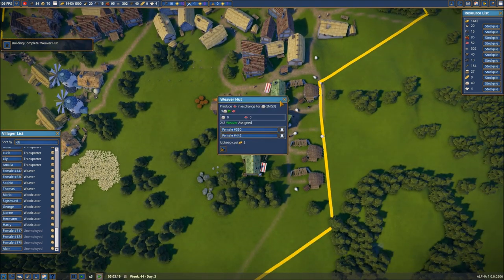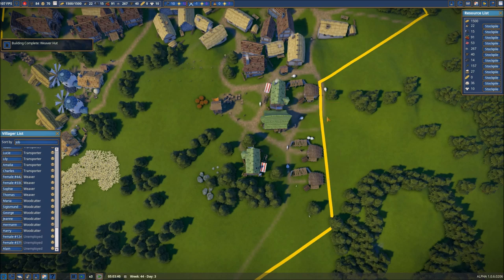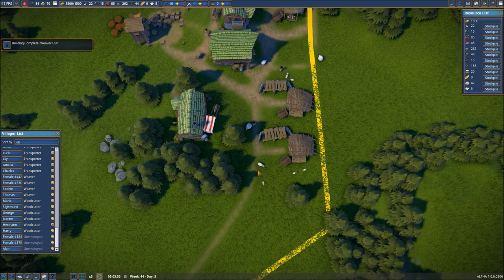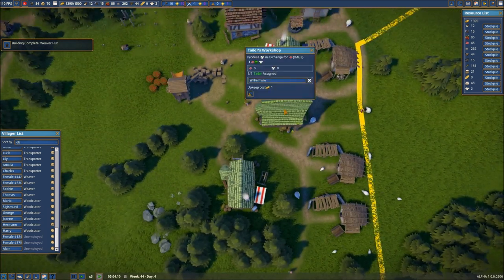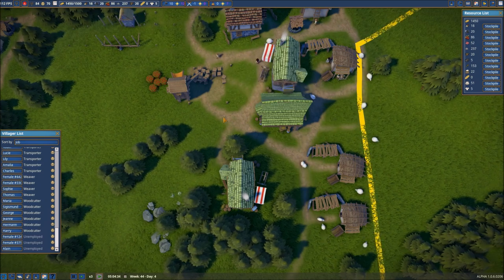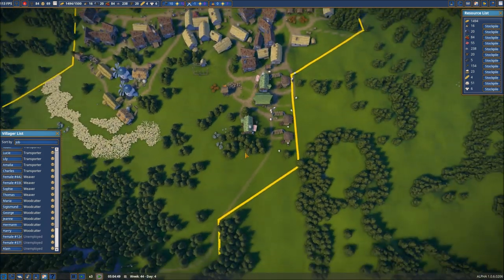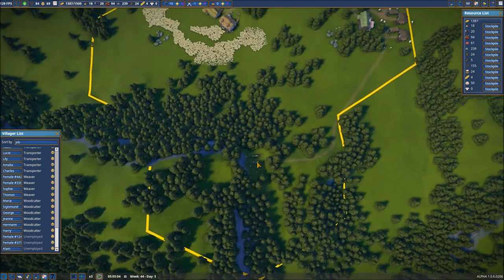We need two weavers here and a shepherd. Let's spawn four sheep before it tries to make us feel bad about spawning any more. I haven't put another tailor in right now because I don't know that we need it, but if we need to, we can certainly put another one down here. Work has started on the iron mine.